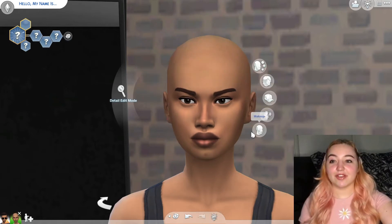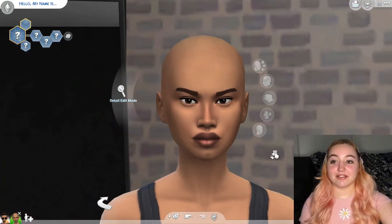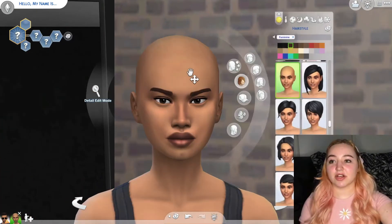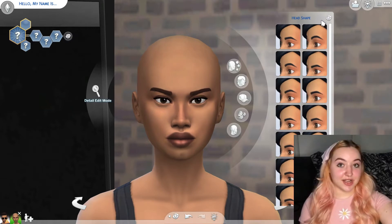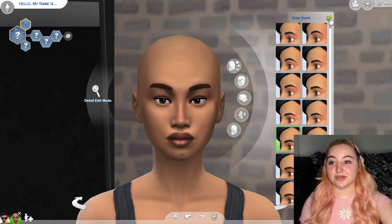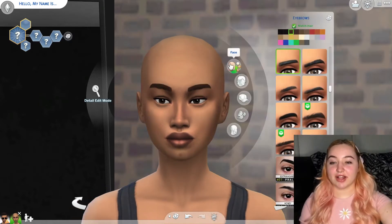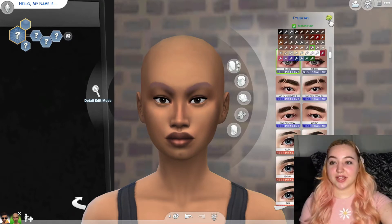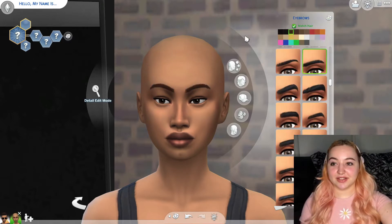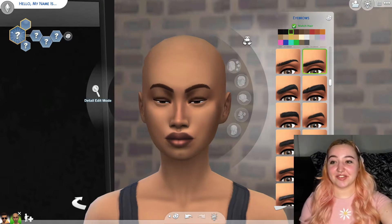We're going to start off with the female sim. I'll take off all her accessories and start with her head shape — randomizing everything three times. One, two, three. Okay, that didn't change much. Does she look friendlier? I'm not sure. Next we'll do eyebrows. I do have some custom eyebrows. One, two, three. She almost got the blue eyebrows, so she's looking interesting so far.